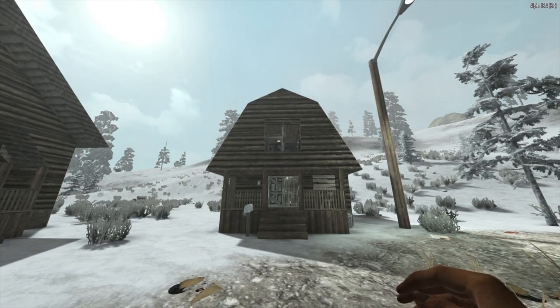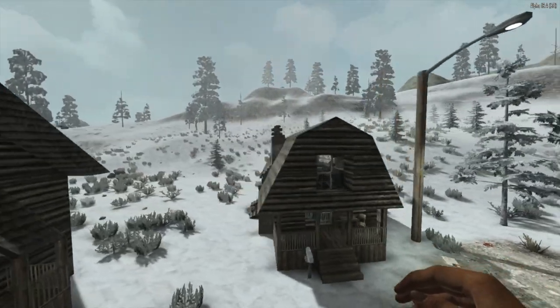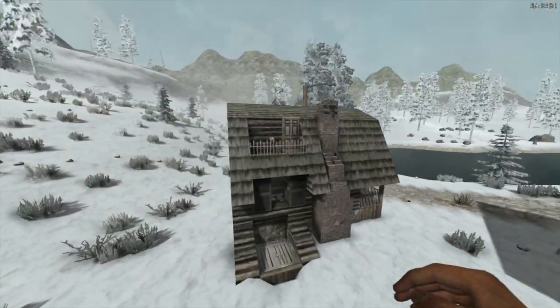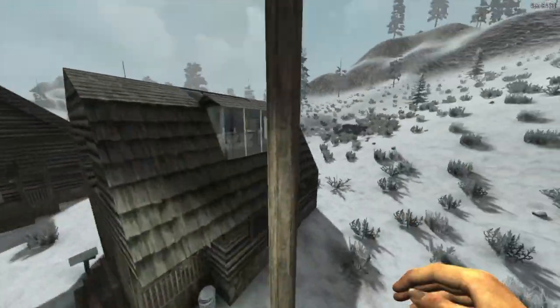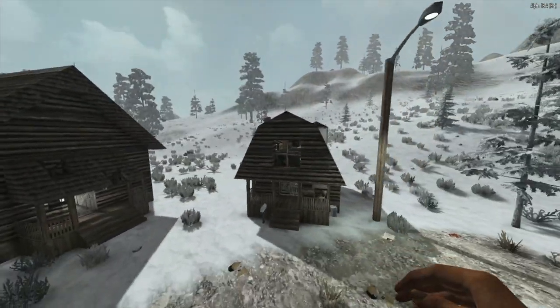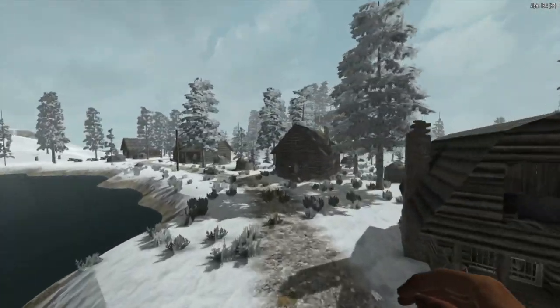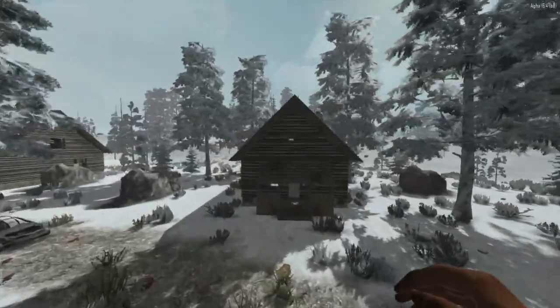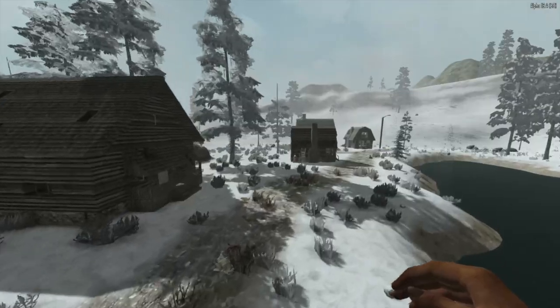Hello everybody. I'm here to go over the cabin-styled house that I built here today in Alpha 16. Since the release of Alpha 17 will be coming relatively soon, I thought I would re-familiarize myself with the game. I decided to build a cabin-styled house since I was flying around in Navi's game and I saw these cabins and got inspired. I was also inspired by Cap and Block 9's renovation challenges and House Flipper series, so shout out to them.